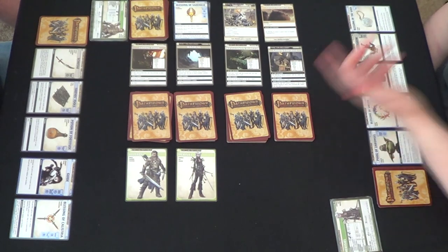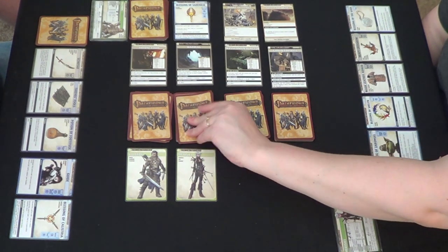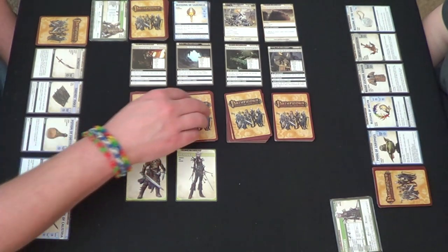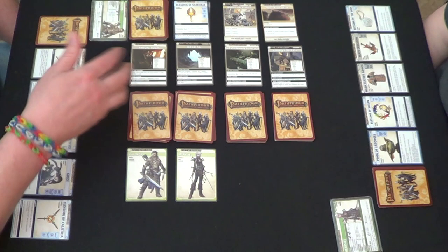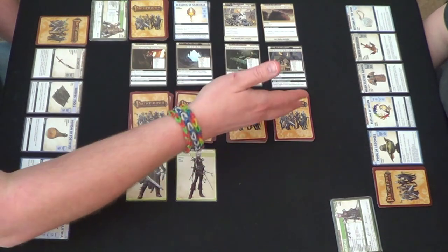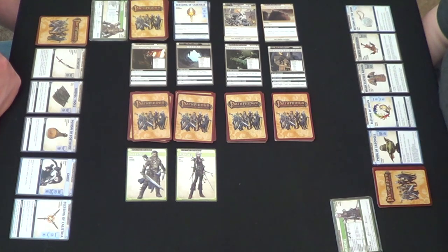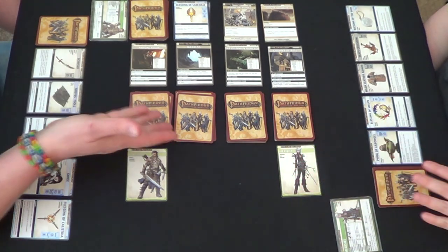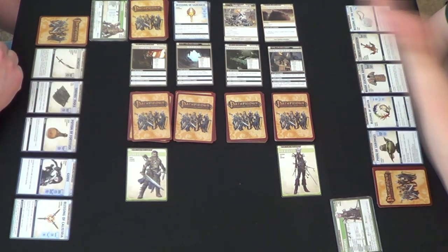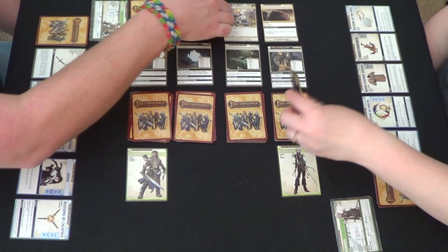I'll go ahead and move over here since I'm not going to be able to get past that ghost. Actually, my thinking is: what's the difference between finding a monster here and adding a card to another location versus just evading the ghost again? When you encounter a monster, you put a random one — yeah, you're right. You can always evade the monster — I didn't realize it adds one every time you encounter one. That's kind of bad. I flipped for you.